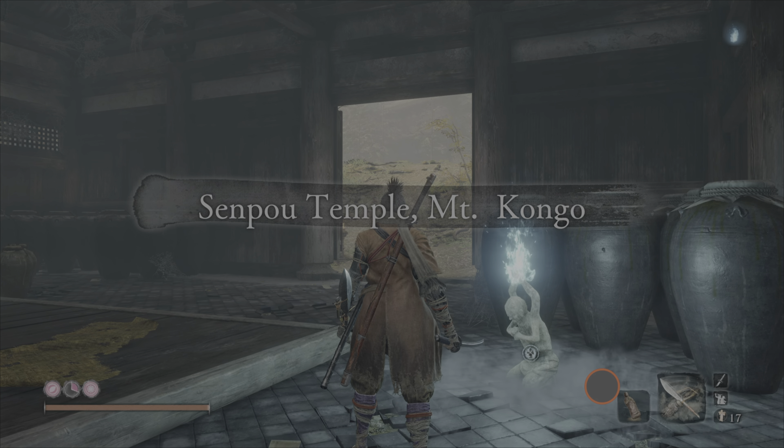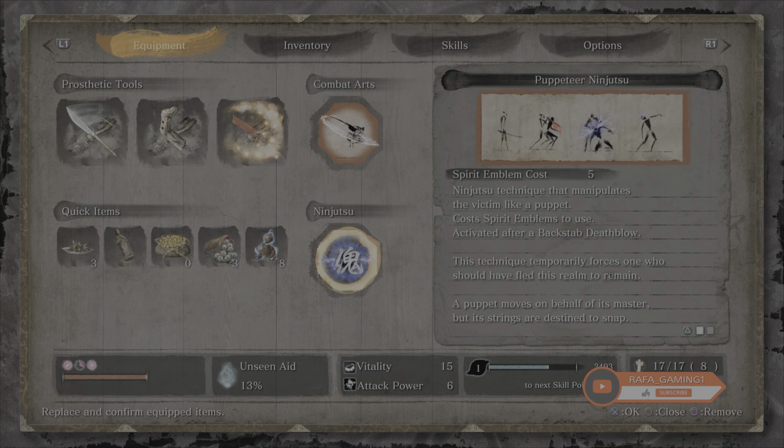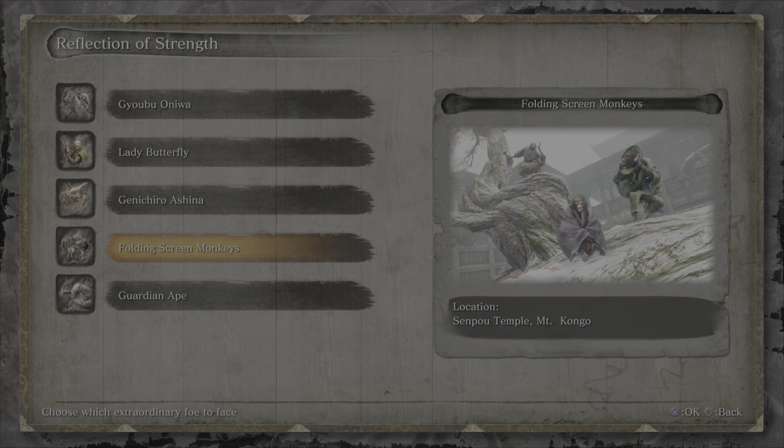Once you arrive there, there are two things you need before we can achieve this. First, we're going to need a ninjutsu combat art, and if you recall, you get this from doing the side quest of the Folding Screen Monkeys, as you can see on screen now. If you haven't done this quest you won't be able to do this just now, but if you have, that's it — you've met the criteria.